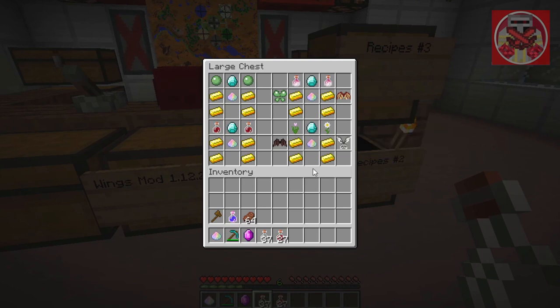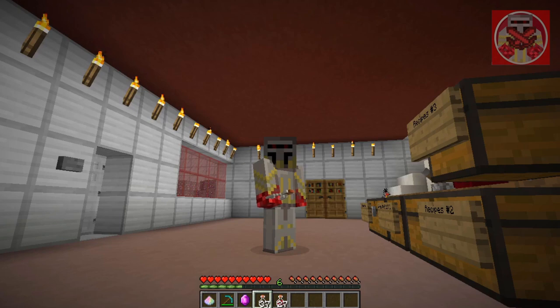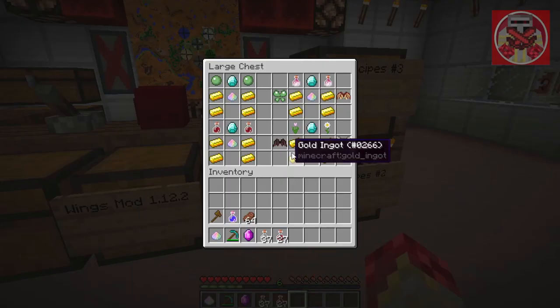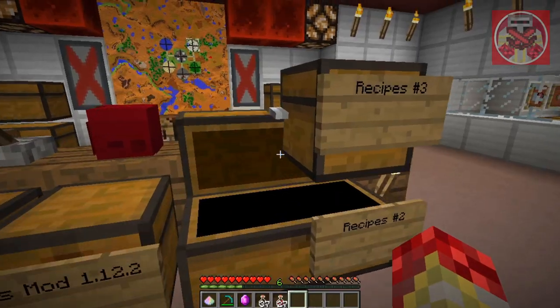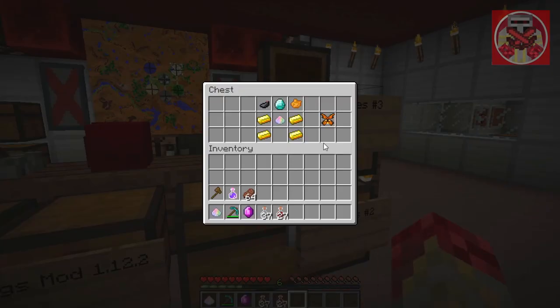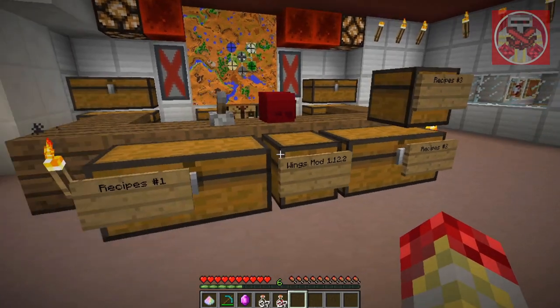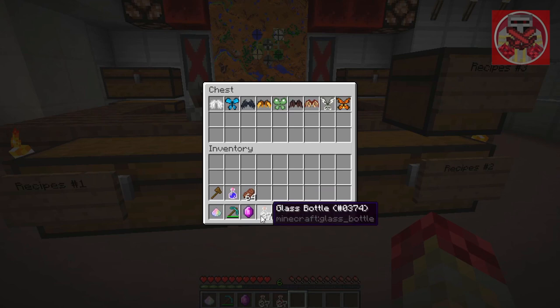For the fairy wings, same base recipe except you need a pink tulip and an oxeye daisy — though I think any flower could work honestly. And lastly, the monarch butterfly wings: four gold, a diamond, fairy dust, and then an ink sac, but instead of lapis you need orange dye.